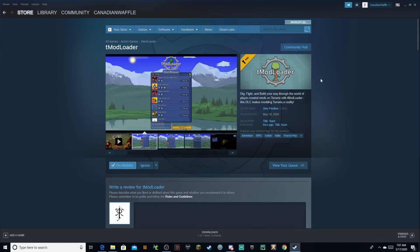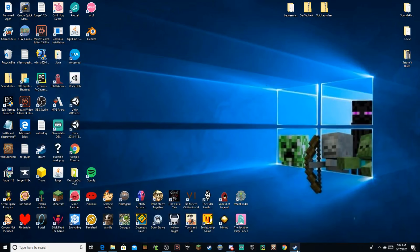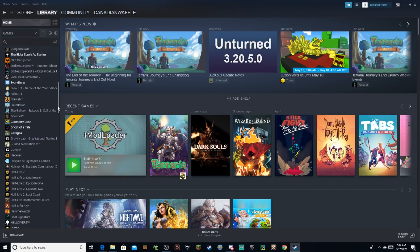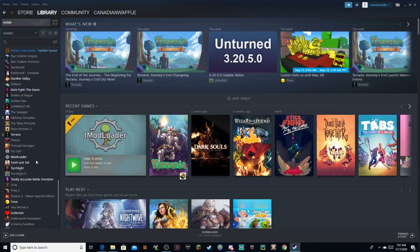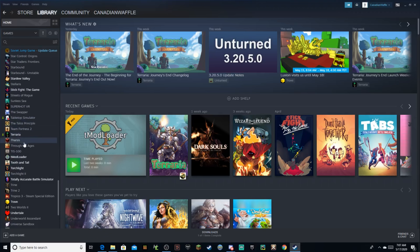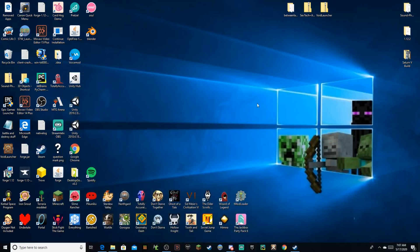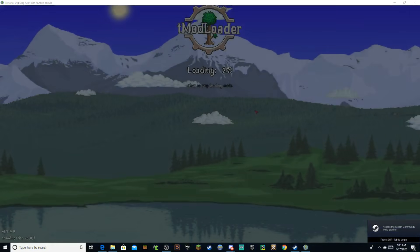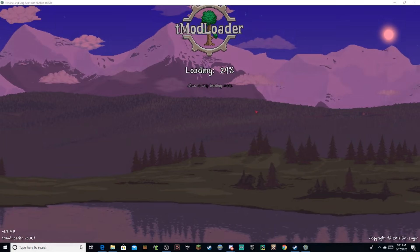And now it's finished downloading. If we just exit out of Steam for a second, you can see that I've got it in my browser. You can also head over to your library — it is a separate installation from Terraria itself, so we'll just be able to find it somewhere down by Terraria. If you just click Play, it'll start the game up. This has gotten a whole lot easier than it used to be. Before 1.4, you had to do a whole separate download and change around your game files, but now that it's got official mod support, you're good to go.